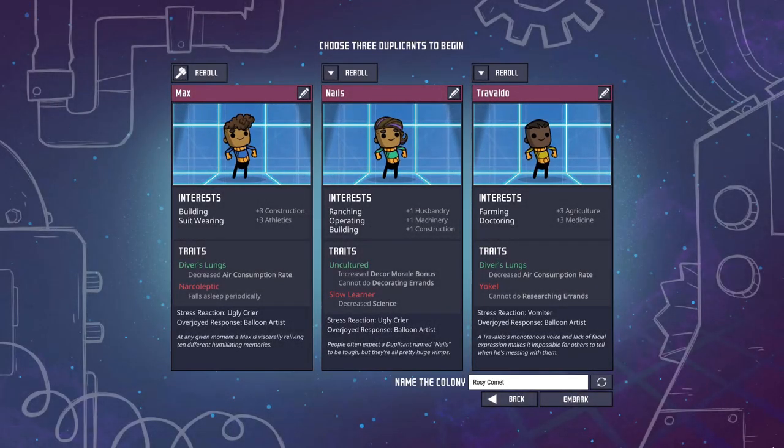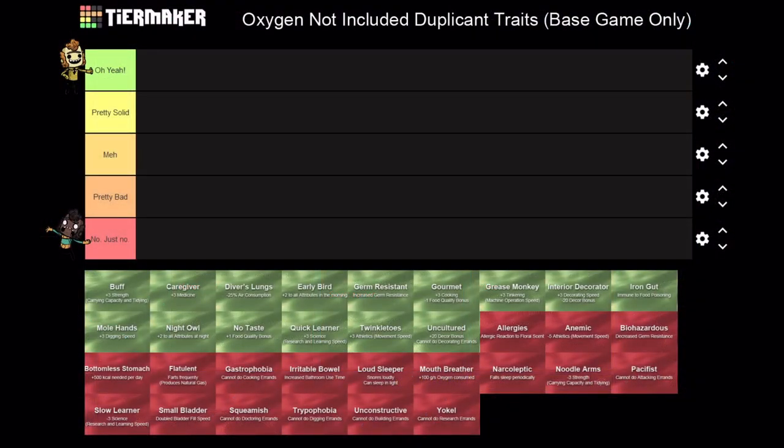Hello, my friends, welcome back for some more Oxygen Not Included. I'm sure we've all been in this situation before where we're either getting prints from our printing pod or starting a new run, checking out some dupes with randomized traits. It's hard to tell which ones are good or bad, and you get conflicting answers depending on where you look. So let's go ahead and ruin that a little more by adding our own tier list of traits. I just whipped this up on Tier Maker and we're going to rank all of the traits in the game - just my opinion, so you might have stuff that differs.